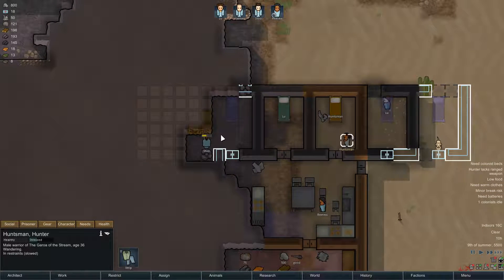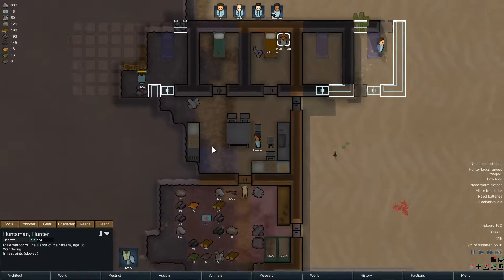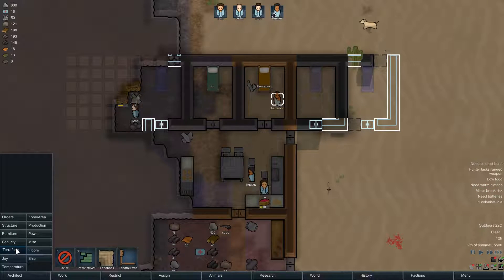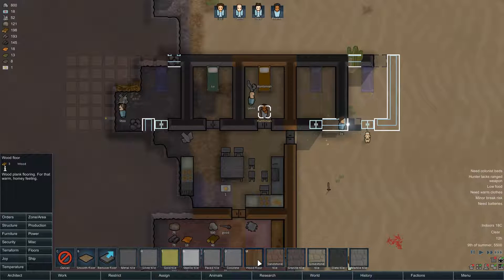Now we're actually mining this away. That's good. Someone cleaned up this mess, that's interesting. I'm gonna need some floors as well. Maybe that's what I'm gonna use the wood for. Which floors do we make? Wooden floors need 3 wood - that's gonna be too much I think.